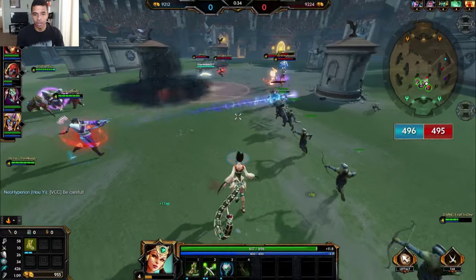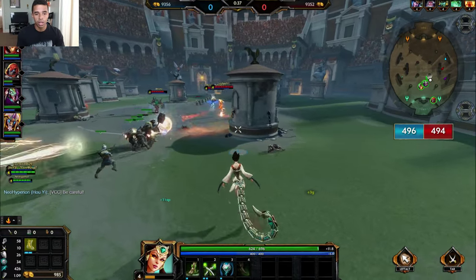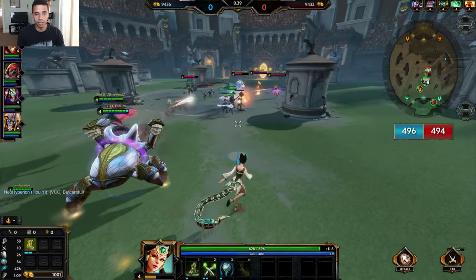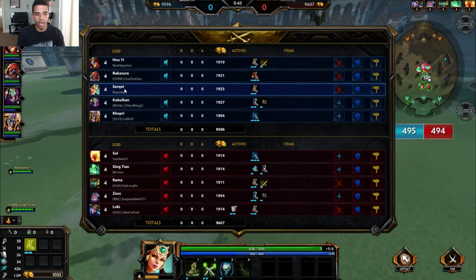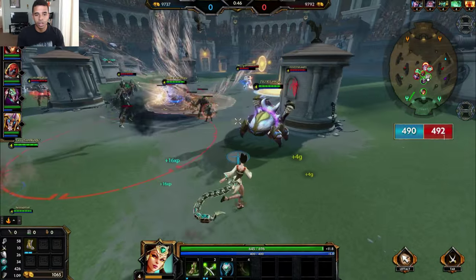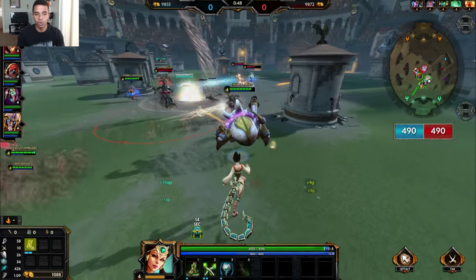Zeus here hitting us with some incredible damage - that Zeus being super, super strong. Capri throwing out a stun there. And I do want to target the Zeus in this game, of course. Let's see if he's picked up any actives. Loki is the only one who has an active right now, and Aegis is probably looking to avoid that Kukulkan ultimate.